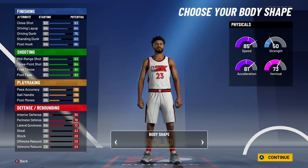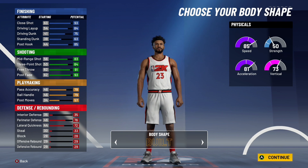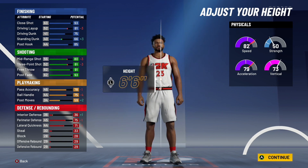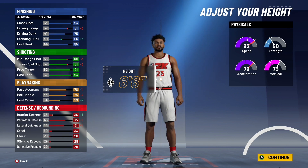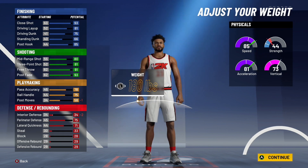Moving on to customization: body shape does not matter, but since we're making the build pretty skinny, I'm going to pick Burly. When your build's skinny, if you pick Compact you're going to look like a stick figure. Moving on to height: I personally recommend 6'6". You will be able to speed boost at this height. For weight, minimize it all the way down. Pick 180 pounds and pick the Burly body shape.